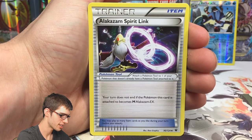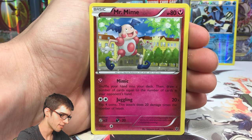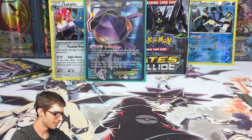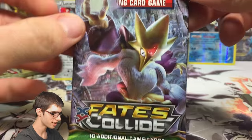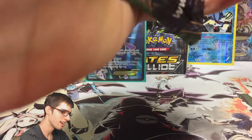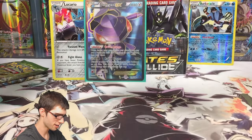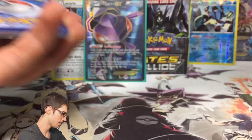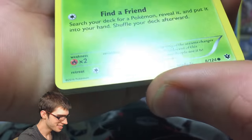We've got a Wormadam, a Fossil Excavation Kit, Alakazam Spirit Link, a Reverse Riolu, and a Regular Rare Mr. Mime. I think I have pulled more Full Art Genesect than I have of the regular EX Genesect — how crazy is that? There is the code for you guys, enjoy. Another Genesect.